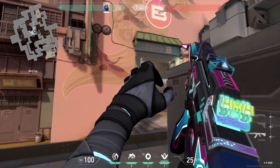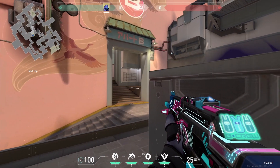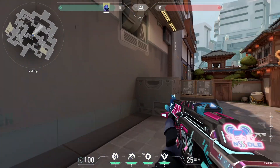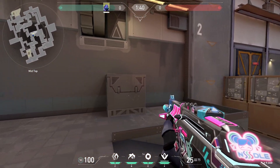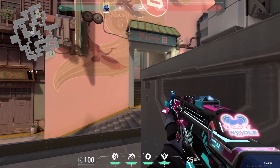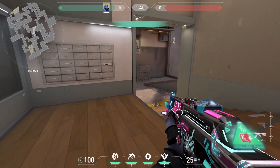What I like to do is when I've smoked this and we're taking control of heaven and my team's already up there, I like to sit here and bait, because people are going to walk through this smoke eventually. I like to wait for the rotators because they're not going to check this angle when coming out mid - they quickly check and then walk up. So if you sit here you can catch the rotating player for a free kill, and then TP here in case there's another one.